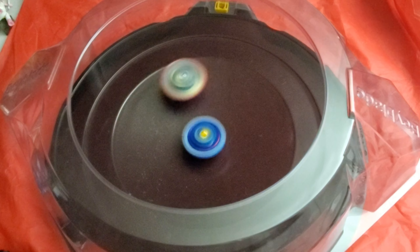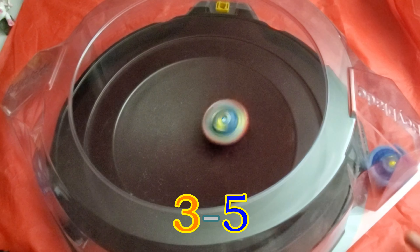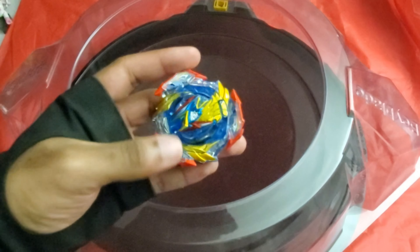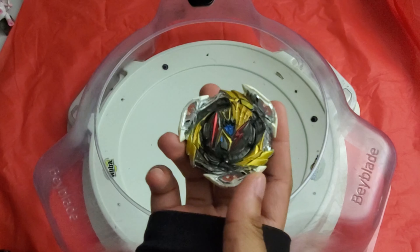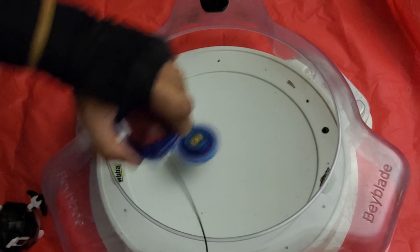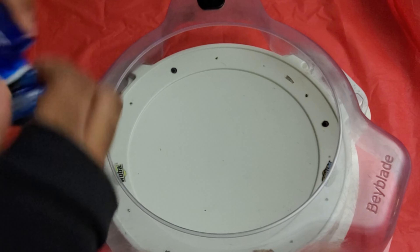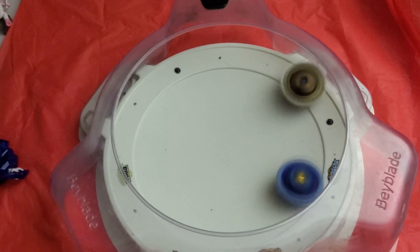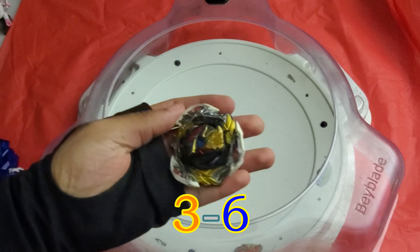Let's see how Ragnarok will defend. Valkyrie wins that round with an over finish. Now I'll switch arenas — it's a standard type stadium and I'm using the Warren Ultimate Valkyrie with the Warren Variable Dash.